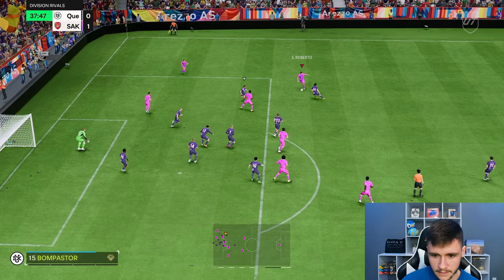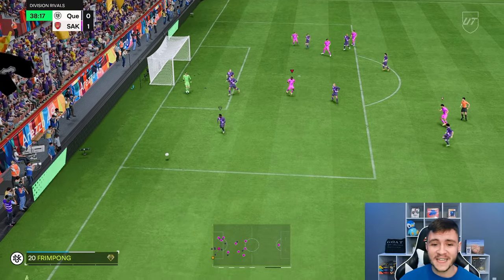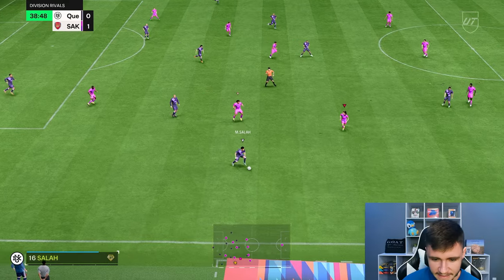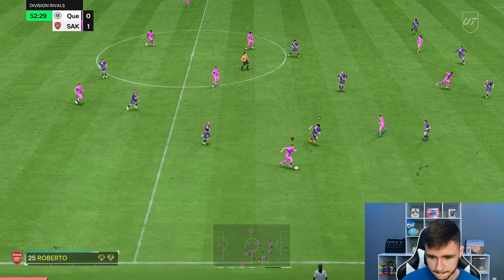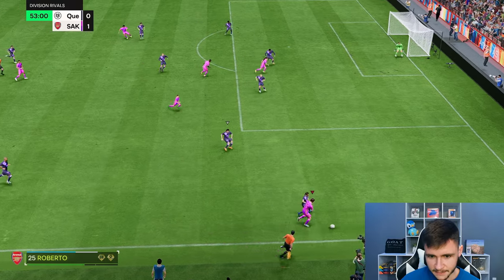Maybe a ball roll Trivella — good shape to it. I thought that went in, but that's a really good attempt. I think he has like 84 long shots, something like that. Nice drop of the shoulder right there. Up against Rosicki — the pace is pretty good, but I feel like the pace is kind of hit and miss in some situations.